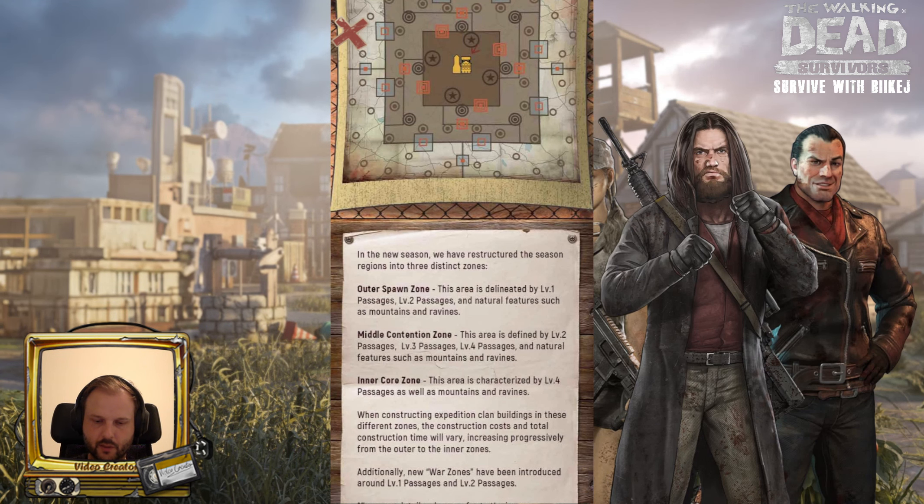The middle contention zone — this area is defined by level 2, level 3, and level 4 passages and natural features such as mountains and ravines. And then we have the inner cone zone, which is characterized by level 4 passages as well as mountains and ravines.